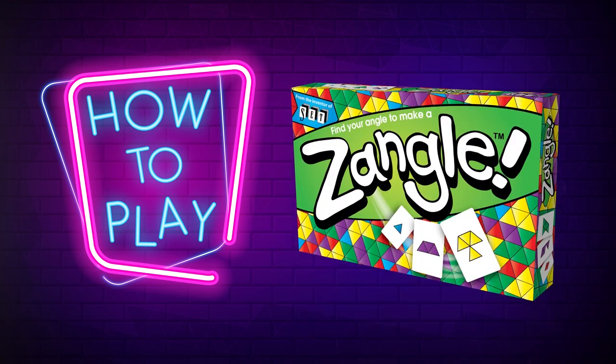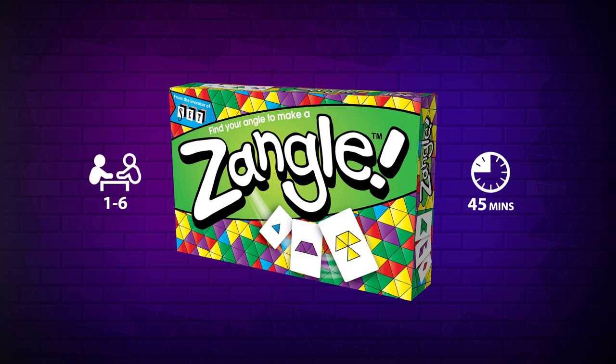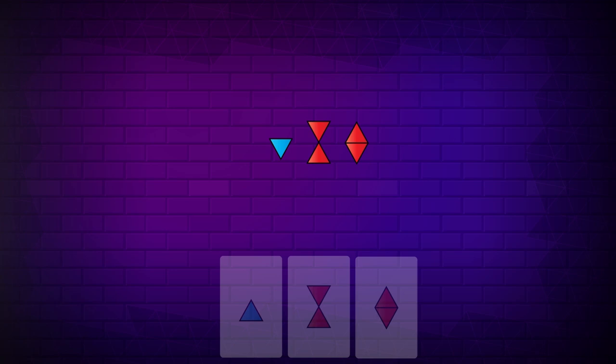Let's learn how to play Zangle. Zangle is a perfect game for one to six players and can be played in 45 minutes. A Zangle is when two or more cards come together and form the shape on another card. So these four cards make a Zangle.